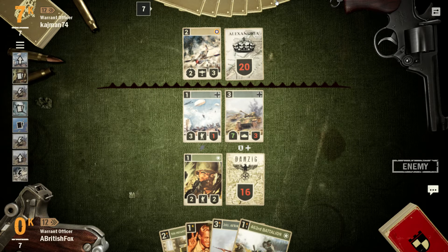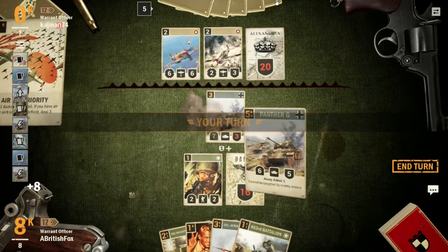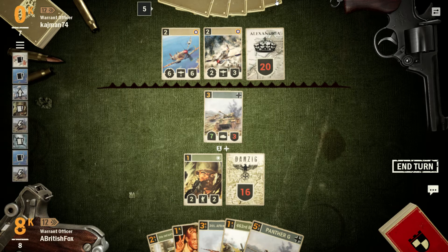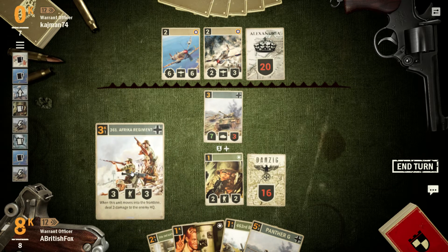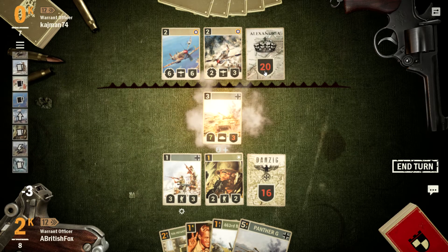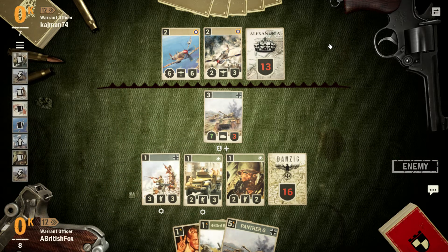We could deal around 15 damage to him next turn. Luckily he doesn't have any Hurricanes in his deck, which are interesting and effective British units — a pain to deal with sometimes. Another Spitfire. I know I can keep my frontline advantage with this, and he's going to have to sacrifice a lot of units to kill this Panther. And then here's the fun part — we bring out another Panther.